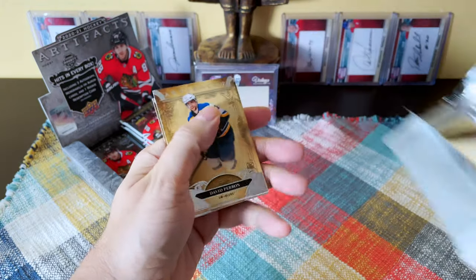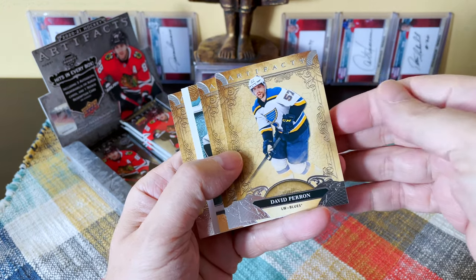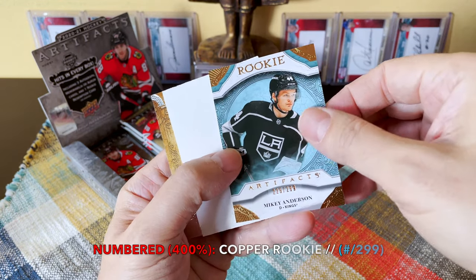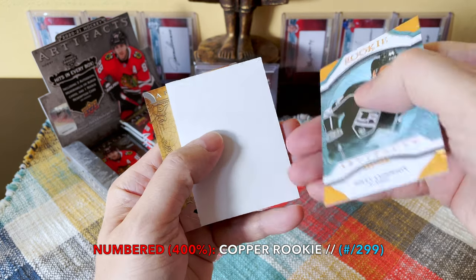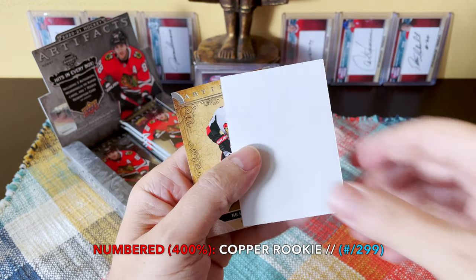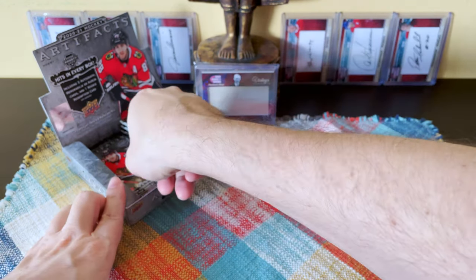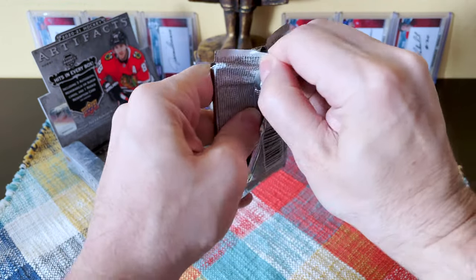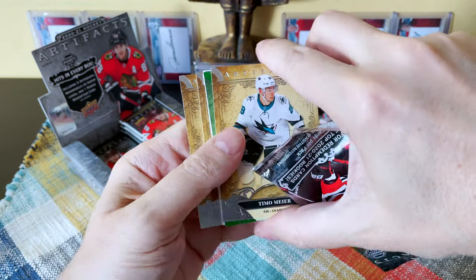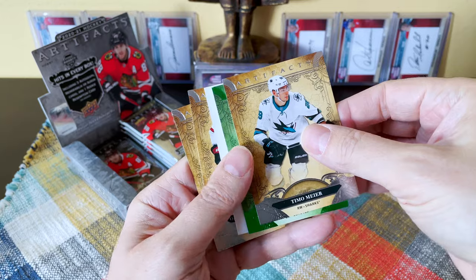Another numbered card it looks like. We have a David Perron, a Logan Couture, and we do have a Mikey Anderson — nice! He's a defenseman on the Kings, definitely been playing well. This is one of the base rookies — a big chunky filler and a thriller. There's Brady Tkachuk. Anderson is about six feet, a fourth-rounder from Minnesota. We're hitting all four numbered cards.